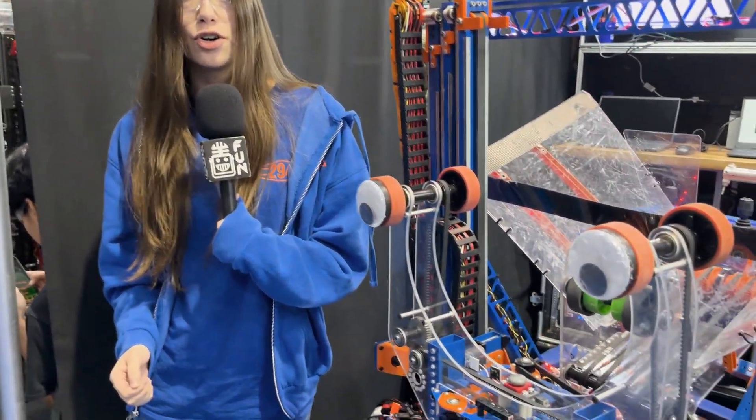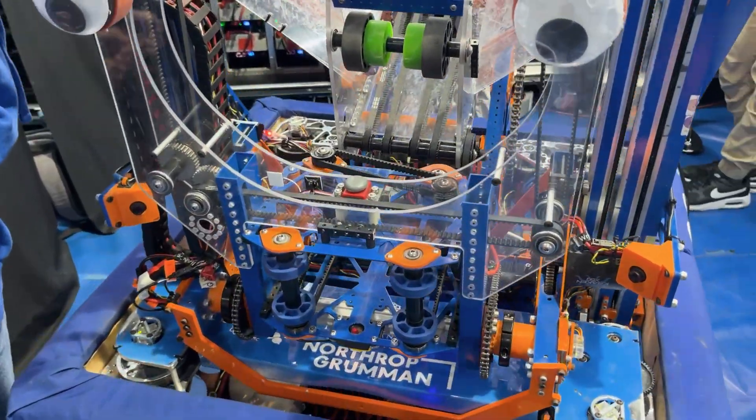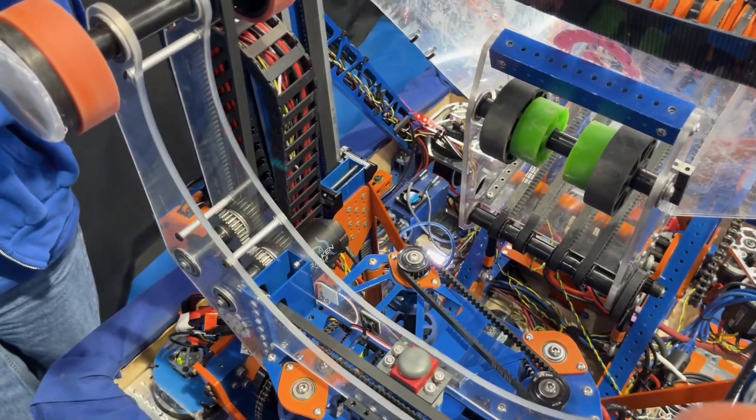In terms of autonomous routines, we have two options. The side auto is a three-piece auto that scores on EDC or JKL reef positions. We also have a center auto that scores a preload on the H scoring location, then picks up two algae from the reef and scores them both in the barge.